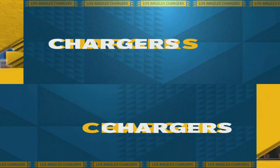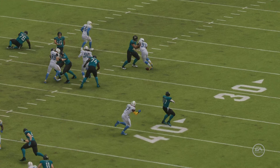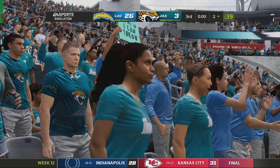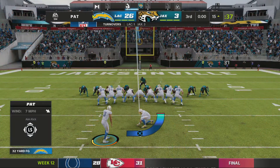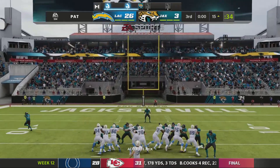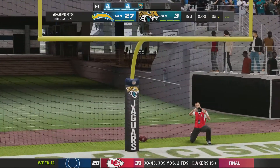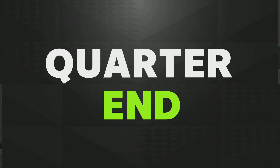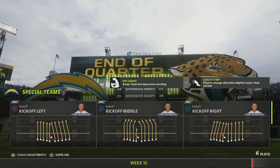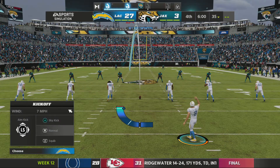It goes without saying, but that's a ball he would have liked back. It landed right in the lap of the defender, and he didn't have very far to go before he got to the end zone. Blankenship on for the PAT, and the lead is now 24. That is going to do it for the third quarter. You're watching the NFL on EA Sports.